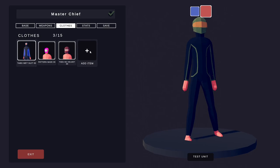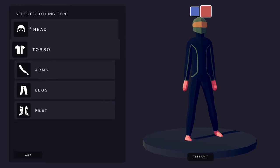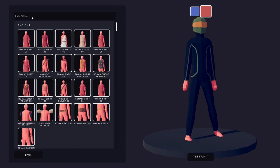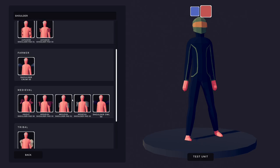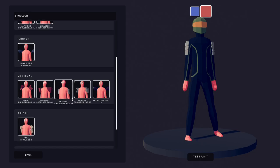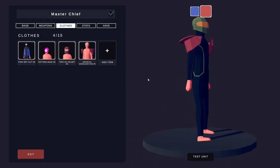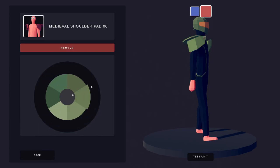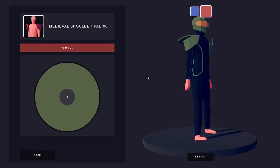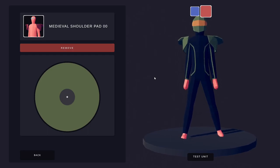We're going to continue onwards, working downwards from the top. Go to the torso and type in shoulder pads. Scroll down to the medieval shoulder pads and get yourself shoulder pads 0-0. Click into them and make these bad boys green all over as well. There's a lot of green — it'll all make sense at the end, I promise. So there are his shoulder pads; they look a bit stupid at the moment, but we're building up.